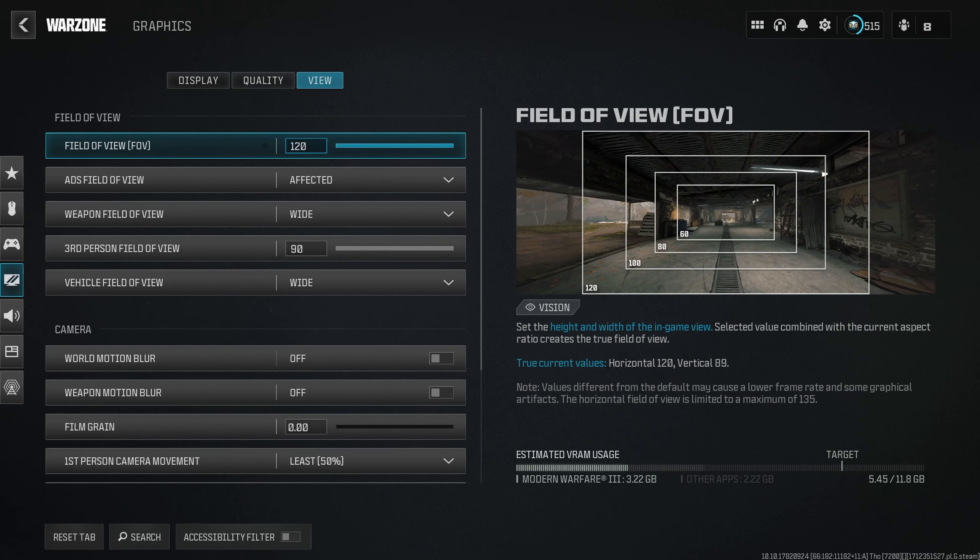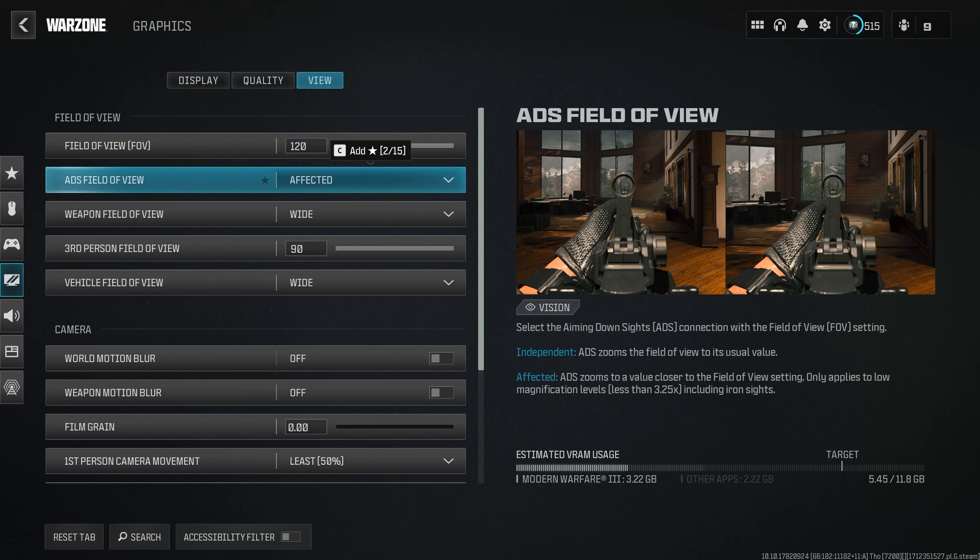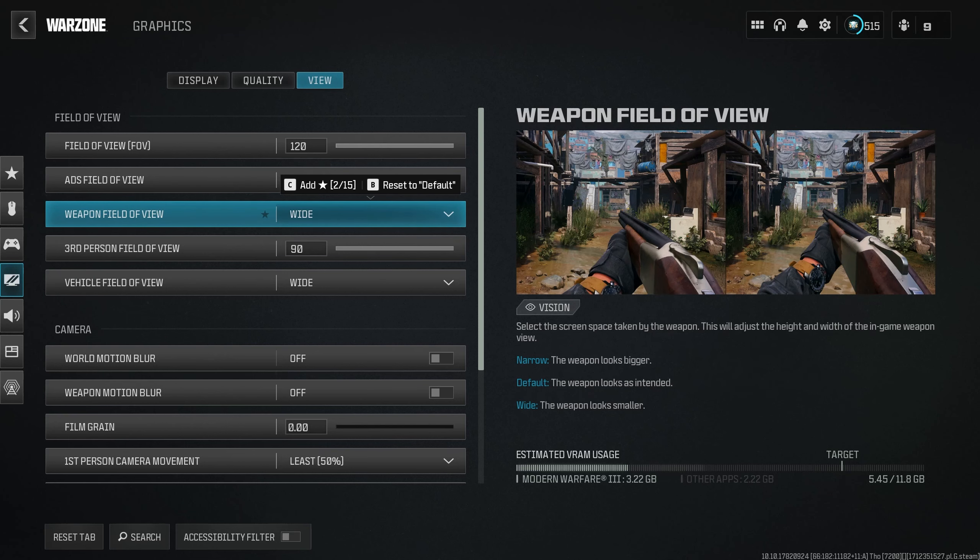The final thing under Graphics is View. For FOV, I would recommend somewhere between 105 and 120. At 105 you lose more peripheral vision but don't have the fisheye effect; at 120 it's a bit harder to spot targets at range but you see more on your sides. Most people run maxed out or somewhere between 105 and 120. ADS Field of View on Affected — it makes the gun a bit smaller and reduces the effect of recoil, so it's easier to shoot at targets. Weapon Field of View on Wide as well.